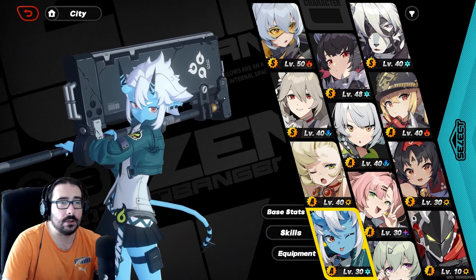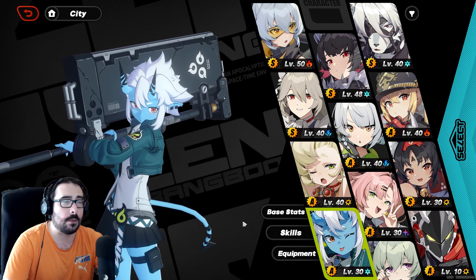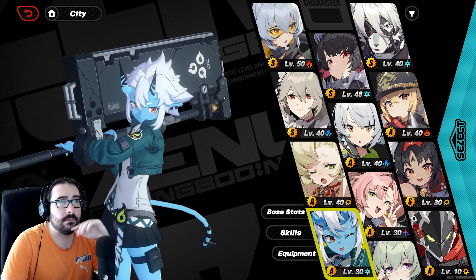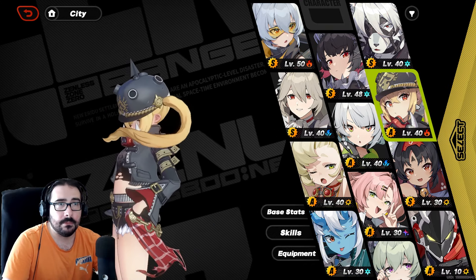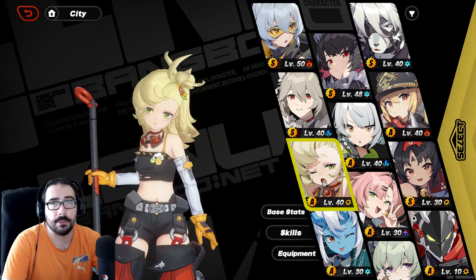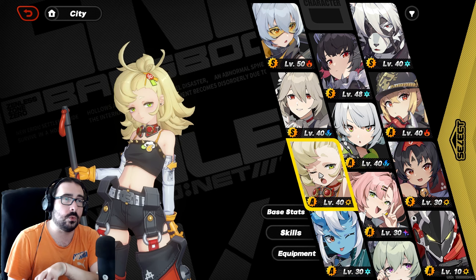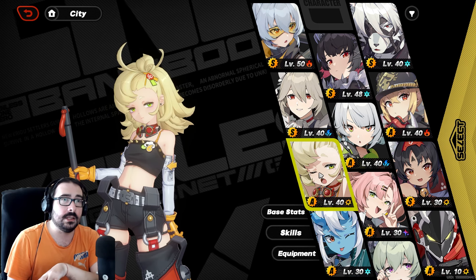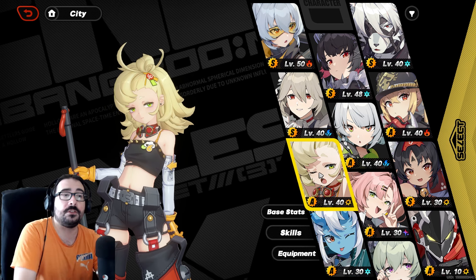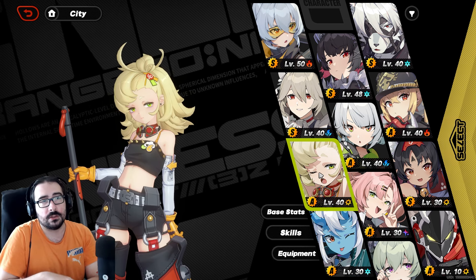My way of playing is using Ellen, Lican, and So Kaku — though I'll talk about So Kaku later because I think she's starting to be not as optimal. Then I'm using Soldier 11 and Lucy for fire, and Lucy catapults Piper in and she spins. What I usually try to do with this team is build the disorder with the burn.